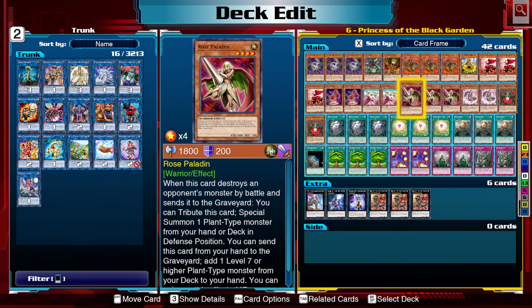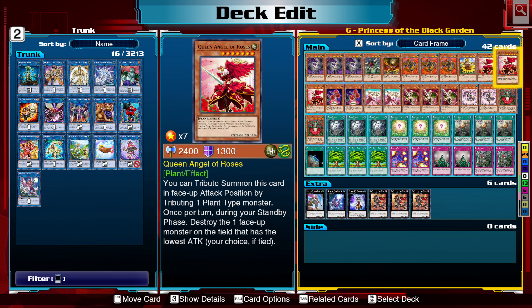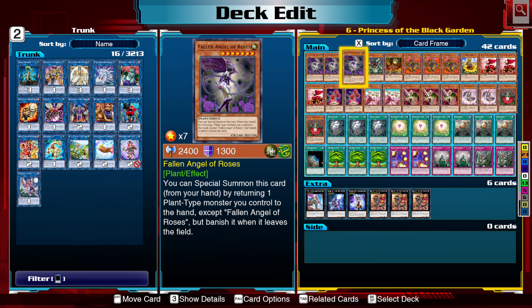There's a lot of ways of getting into really strong plant-type monsters, with the big ones being Fallen Angel of the Roses and Queen Angel of the Roses. Fallen Angel of the Roses — you can special summon this card by returning one plant-type monster you control to the hand, except Fallen Angel of the Roses, but banish it when it leaves the field. This gets us into an easy level 7.